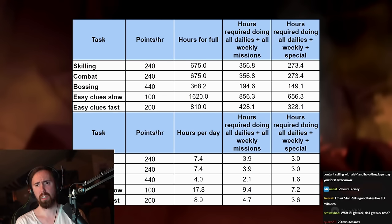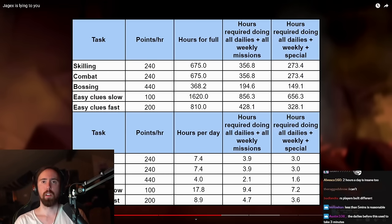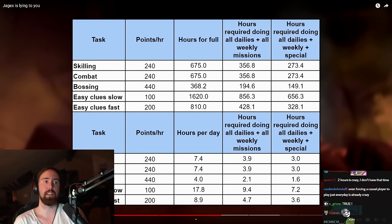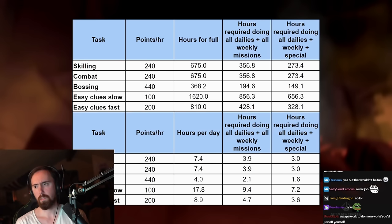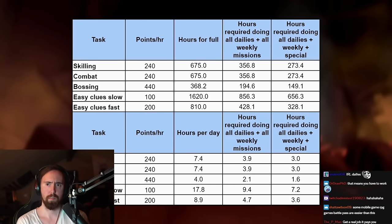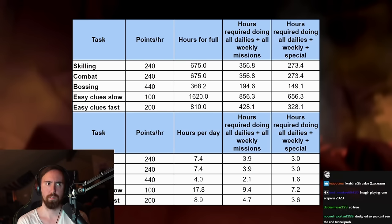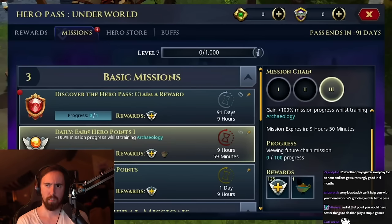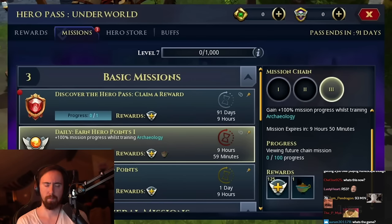Imagine if you learned a skill for two hours a day for 90 days — you'd probably be able to get a job, use that money to buy the skip, and come out ahead. Not everyone can commit even AFK hours to a game like this every single day. For every daily you miss, you'll need to spend around 93 minutes doing normal skilling or combat to catch up.